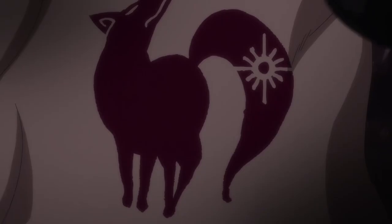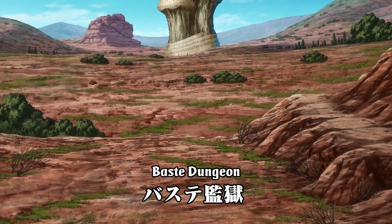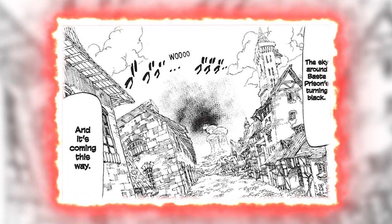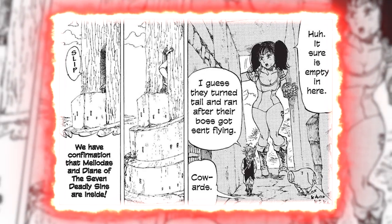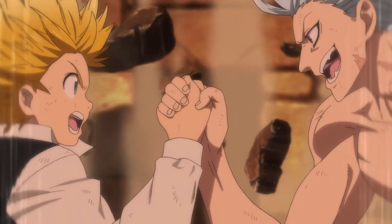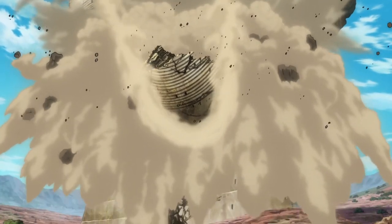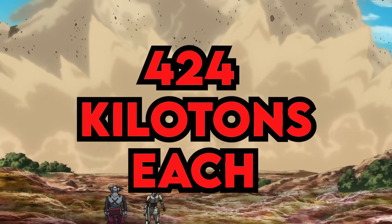In this same Baste Dungeon arc, the main focus was rescuing Ban, the Fox's Sin of Greed, who was locked up in the Baste Dungeon prison. This prison was not a normal-sized prison — it was a pretty huge building, easily visible from the nearby town as a towering structure, with even a single entrance slightly smaller in size than Dian the giant, who we know is over 9.1 meters tall. Yet upon reuniting, Meliodas and Ban, while just playing around with an arm wrestling competition, were able to completely destroy this gigantic structure. This feat is usually calculated to be around 849 kilotons, giving them an attack potency of 424 kilotons each, which is large town level.